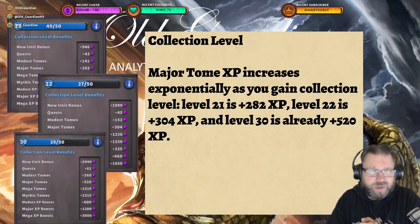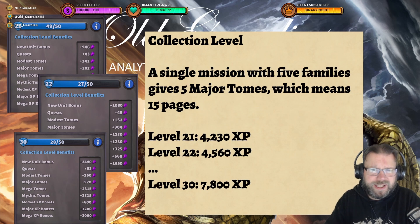For example, here you can see at level 21 collection, a major tome gives plus 282 XP. At level 22, it gives 304 XP. At level 30, it gives already 520 XP. Completing a single mission with all 5 families gives you 5 major tomes, each with 3 pages, so that's 15 pages total. At level 21, those add up to 4,230 XP; at level 22, 4,560 XP; and at level 30, those already give you 7,800 XP — several thousand XP more just from completing a single mission with all 5 families.